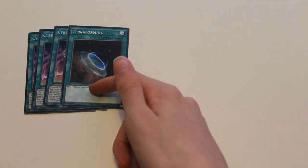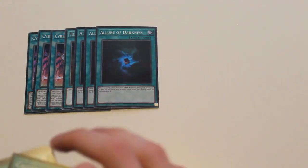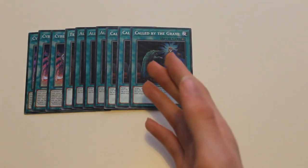I play one Terraforming — just one is enough in this deck since CyberDark Claw already searches your Inferno. Then I play three Allure of Darkness for draw power, and three World of the Haunted to banish opponents' annoying monsters so they can't use their effects for the rest of the turn.